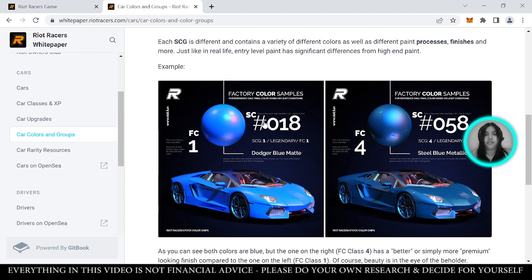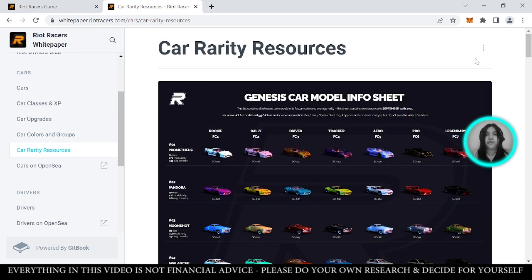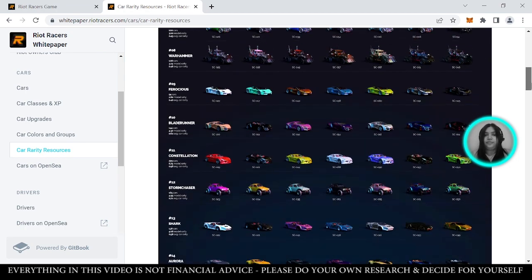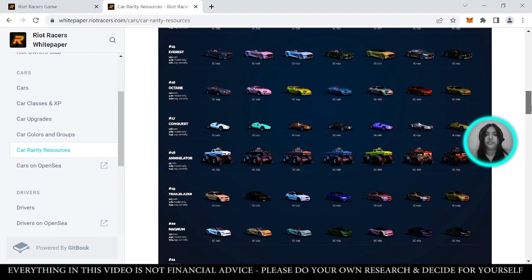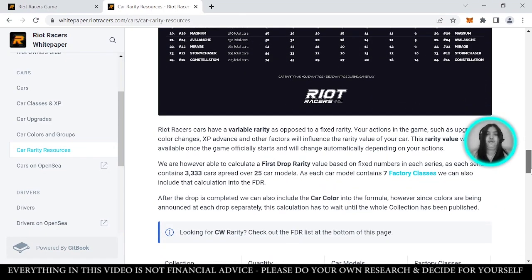For example, Dodger Blue Matte is FC1, while Steel Blue Metallic is FC4 — you can see FC4 has a more premium color. There are also car rarity resources like the Genesis Car Model Info Sheet found in the whitepaper. You can go ahead and review your model rarity and variable rarity there. You can purchase Riot Racers cars on OpenSea — just go to OpenSea and you'll find the Riot Racer car collections to buy from.